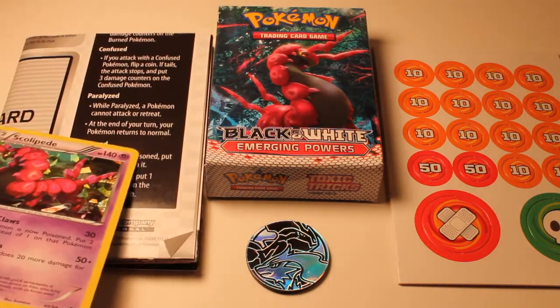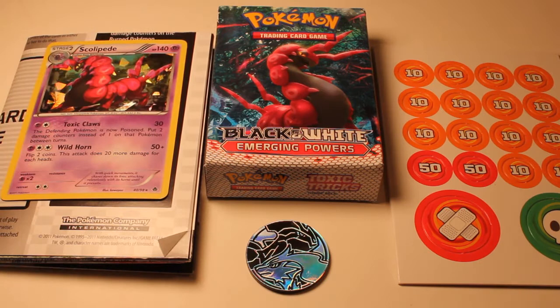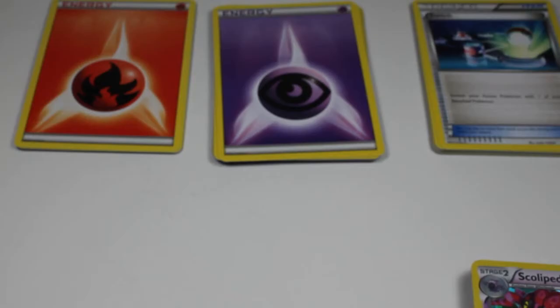And you get rules and this is a play mat. You'll also get the play online card to play on Pokemon: The Game Online. Alright, so let's check out the cards in the Black and White Emerging Powers theme deck, Toxic Tricks.